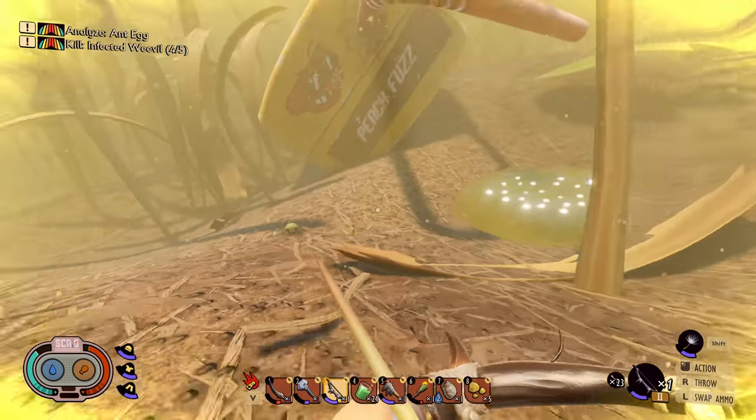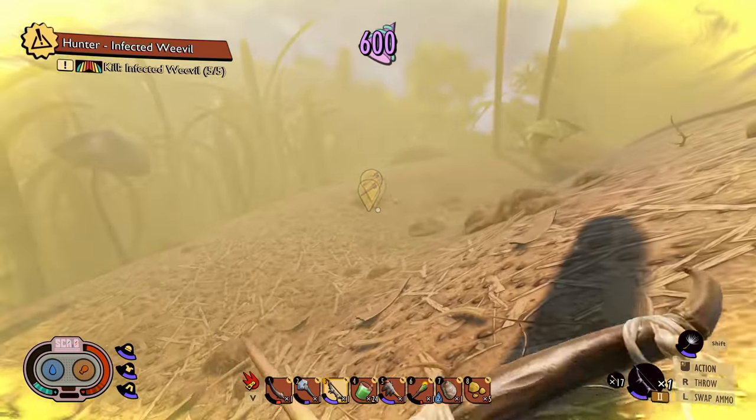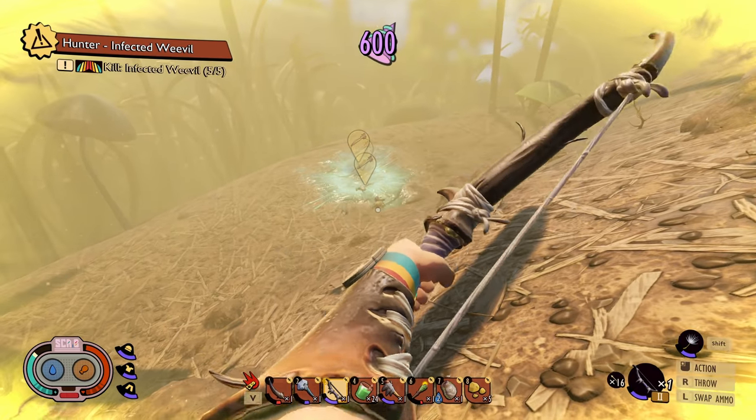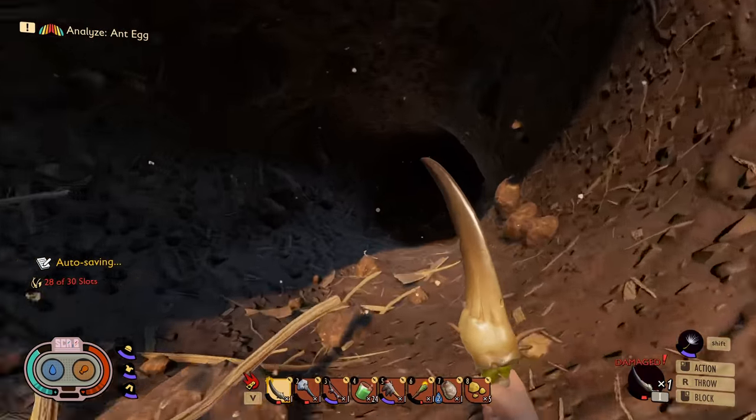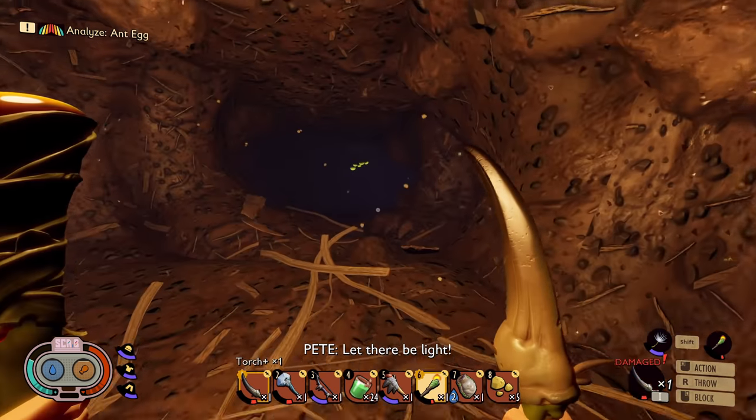Whoa! Oh yeah — you shoot things at me. 600 science, baby! Why did that not kill that? Let's give this a go — see if we can find an ant egg with the very little torch ability I have left. I think I have a feeling where one's gonna spawn.